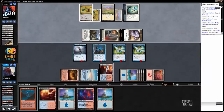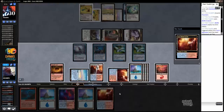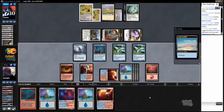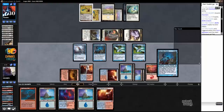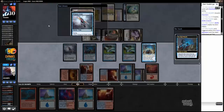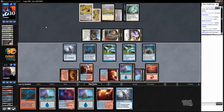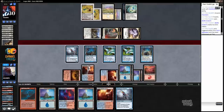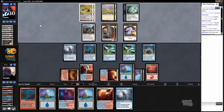We're at one. Definitely countering that. So I think we're going to cycle here instead of gaining a life. Let's tap that — cycle. Action. Seagate Oracle. Peregrine Drake. Eventually we're going to find the answer. I guess it's better to play around Journey to Nowhere. Also, when the time comes, we can just kill them, you know?